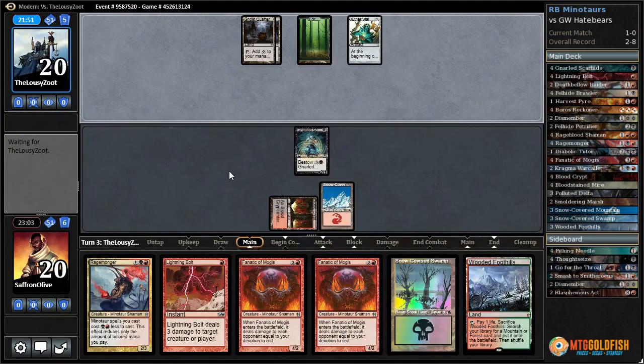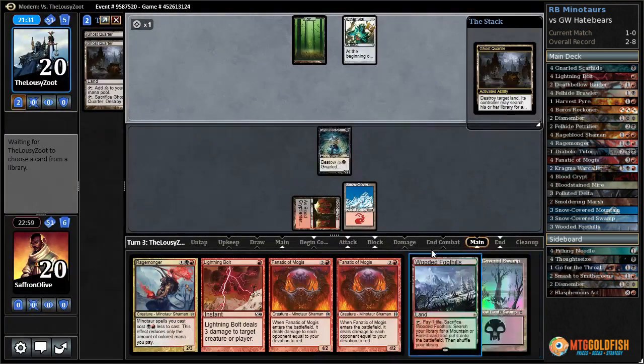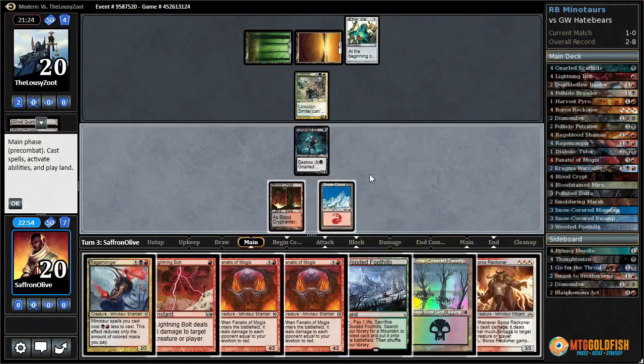Double Ghost Quarter would be bad, so bolt gives us protection from that because we can bolt the Arbiter. Well some protection — saves one land at least. They're going to Ghost Quarter — fear was overblown. Loxodon Smiter — pretty big. Wooded Foothills, crack it — they didn't play like they had an Arbiter. Just Rage Monger and pass.